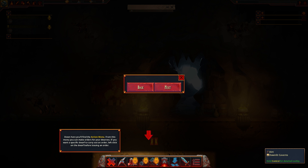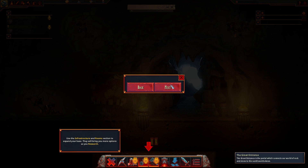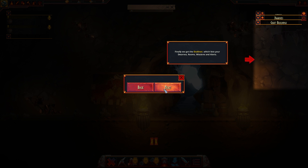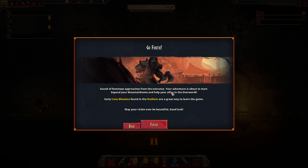Down here you'll find the action menu — mine, landscaping, and more. Rooms. Tear down a building. Move to and attack. Use the instruction rooms button to expand your base — they will bring you more options for your colony. Finally, we get to the list of the dwarves in your mission and alerts.